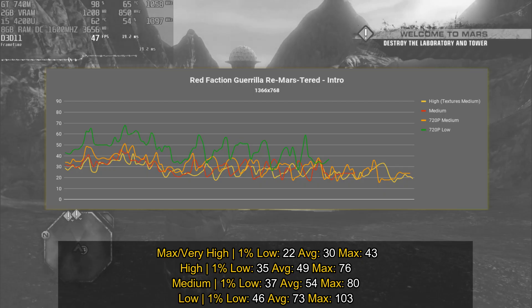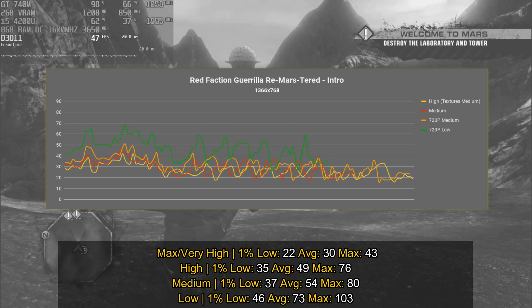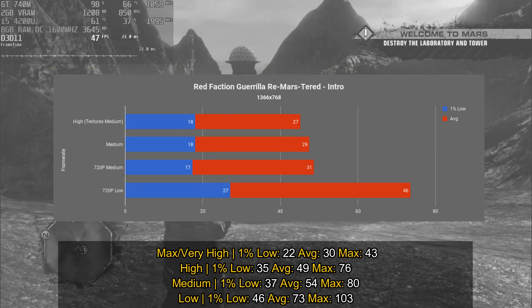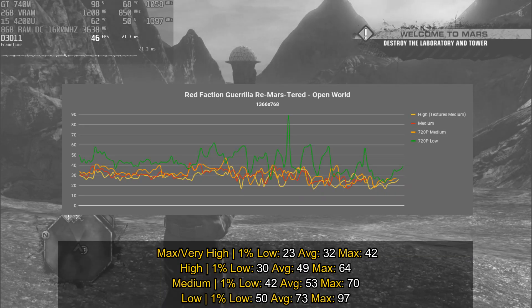I was able to play this game with the high settings at a framerate above 35 frames per second on the intro sequence, even including a massive amount of destruction. The game was always playable above 30 frames per second with a great average of 49 frames per second. If you go to maximum settings you still get an average of 30, although you can start to notice big drops in performance, so I don't really recommend going with the maximum settings.